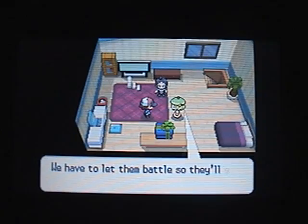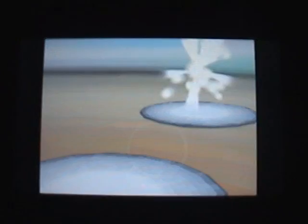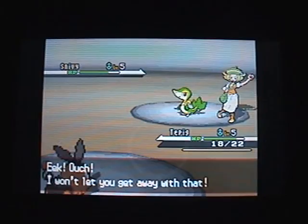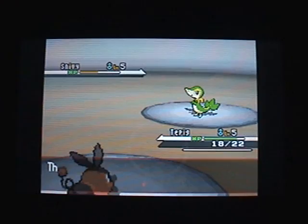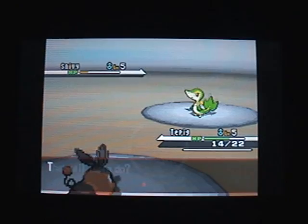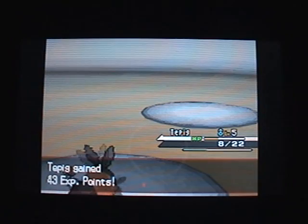The first battle is with Bianca. She just has a Pokemon that you're weak against, but it doesn't really matter since you don't have any super effective moves — only normal type moves. You can just see the damage ratio: I'm still on green and she's on yellow.